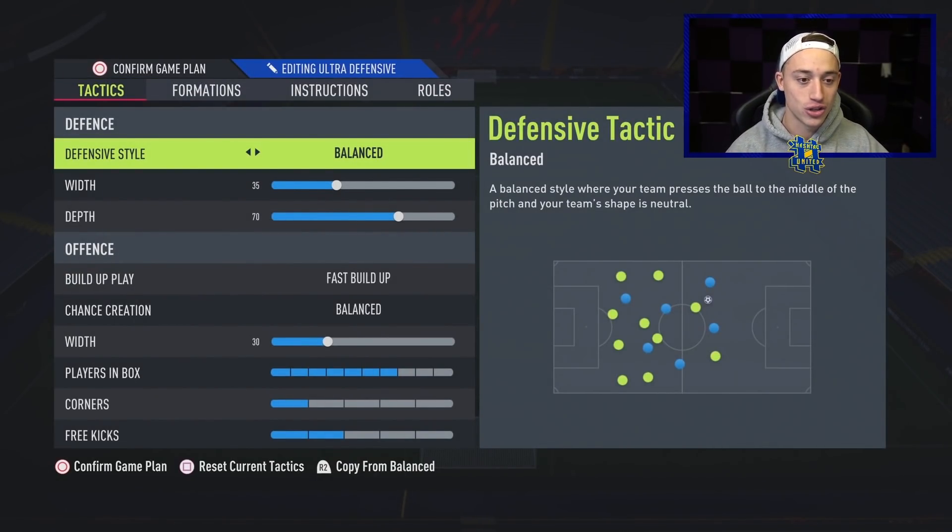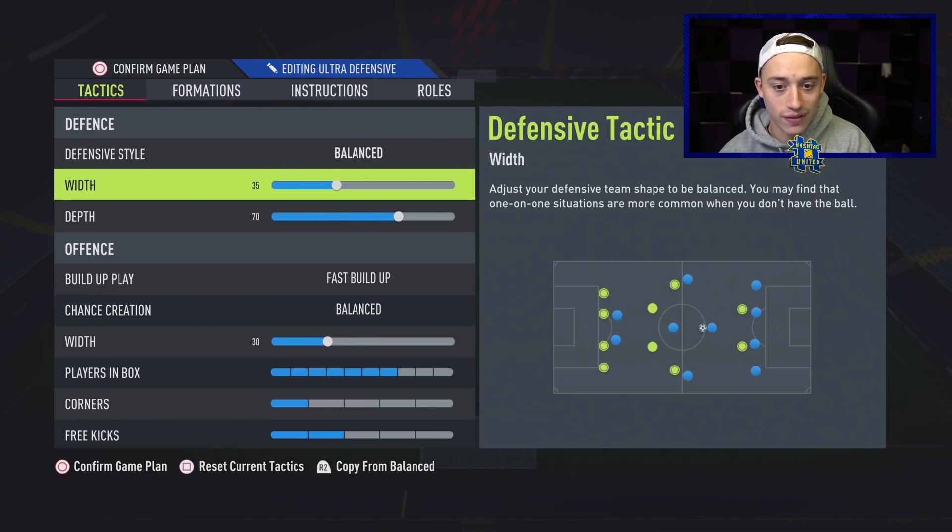Starting off, the defensive style is literally just balance. This works with quite a lot of different formations. Dropback this year is not the greatest — although it can be overpowered — balance is just better because when your players drop too deep, you almost invite too much pressure on yourself and it can get a wee bit problematic. The width is on 35, and the defensive width at the bottom is on 30 as well. Keeping the team more compact in the middle really seems to work on this game, especially since it's extremely dangerous when people get the ball into the striker's feet.